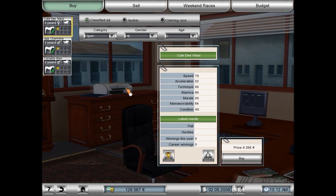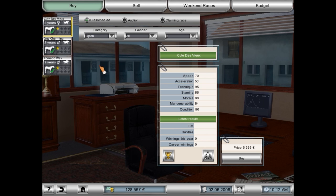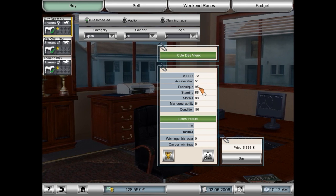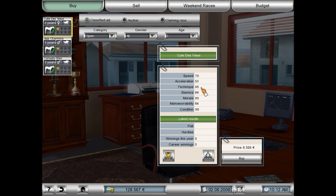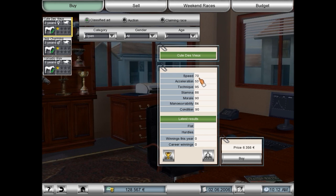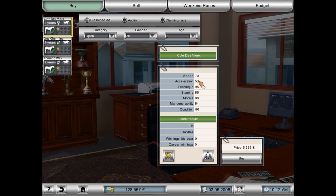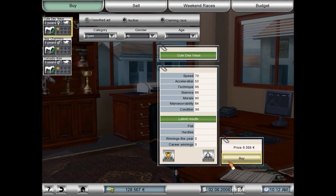I'm back real quick. We haven't finished preferences training of Dodd Gammet yet, but I did find a mare that I think would be perfect for hurdles racing. Look at that technique rating — huge. This horse will be outstanding at hurdles racing, and pretty much everything else is really good too, so she'd be good for flat racing as well. We're going to purchase Cute DeVue — I don't know how to pronounce that.